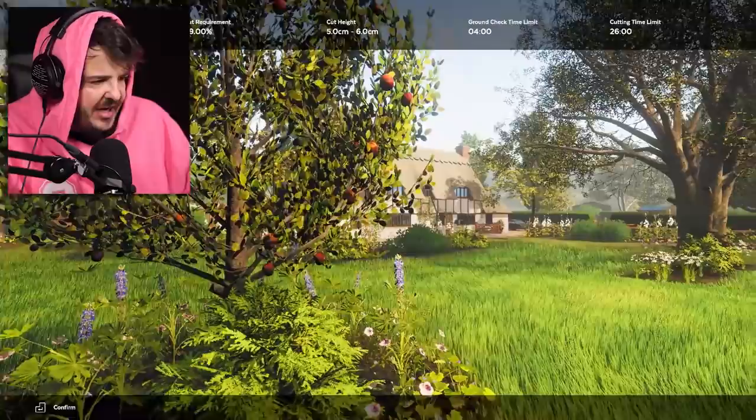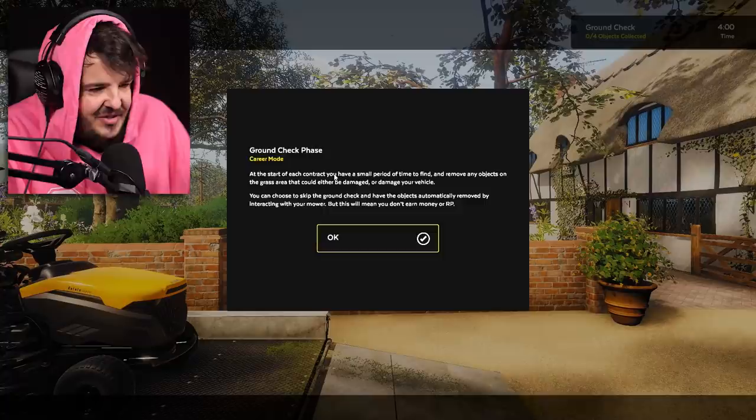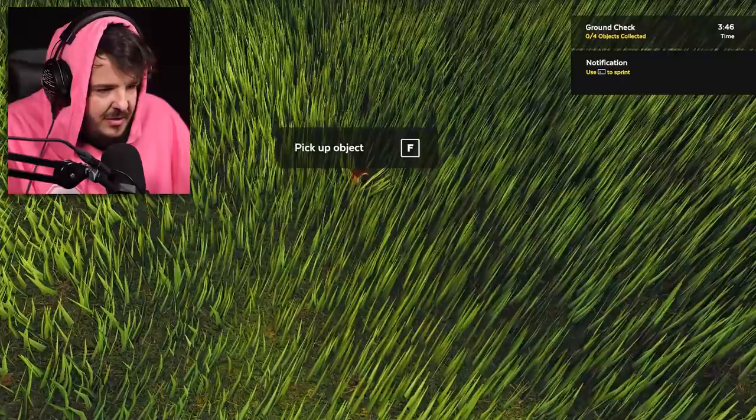Whoa, this is a big yard! I thought you said it was a small front garden — look at all the grass, we're gonna have to charge you extra! You can see the flowers we can't run over. At the start of each contract you have a small period of time to find and remove any objects on the grass area that can either be damaged or damage your vehicle — ground check!